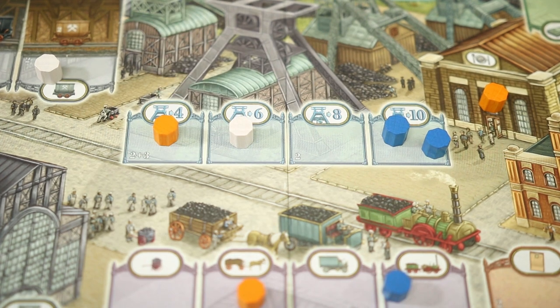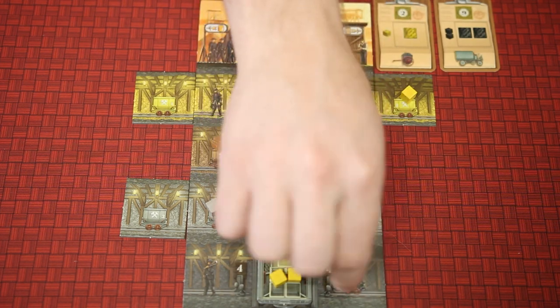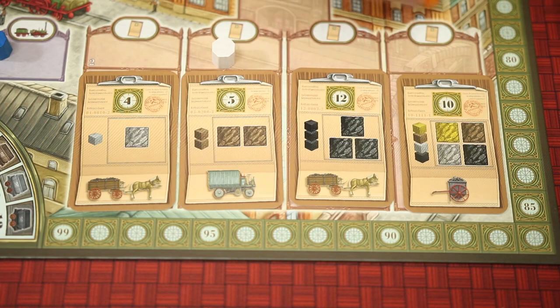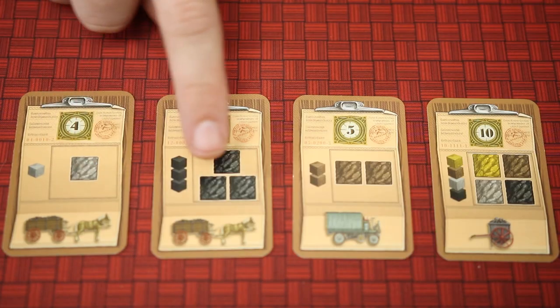A player may also go mining. Each space will allow the player to do a certain amount of work steps. Each work step will allow the player to either move their pit cage to the desired level, move coal onto the pit cage, or drop off coal onto orders at the top level.